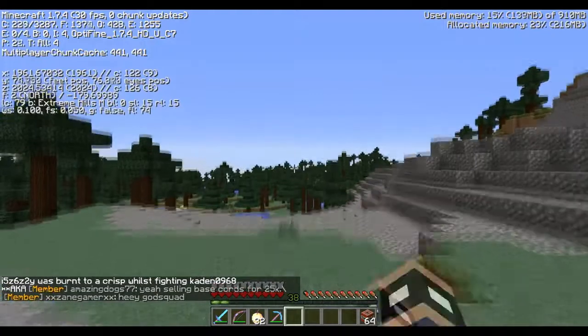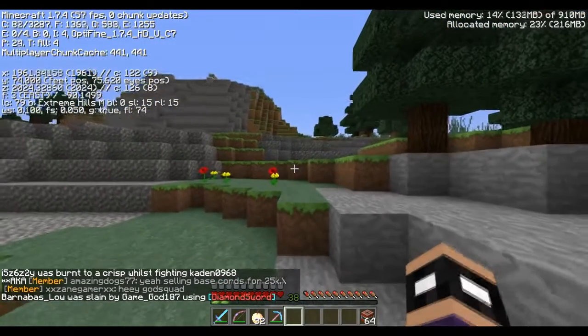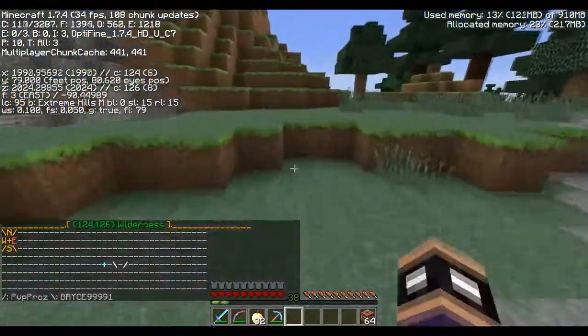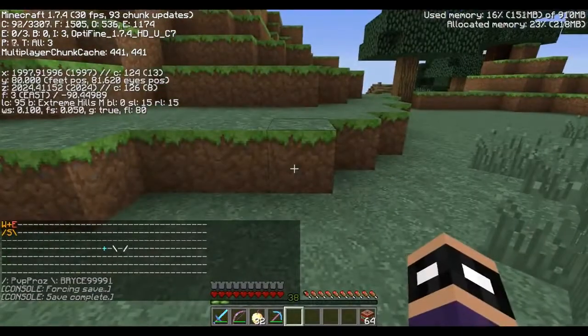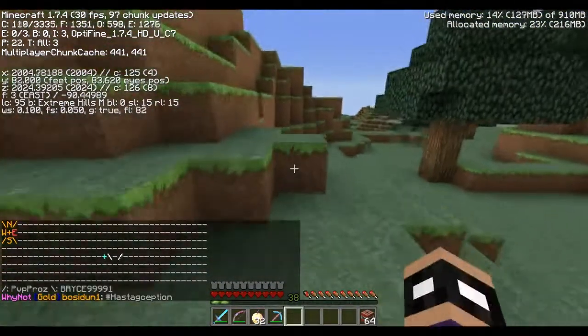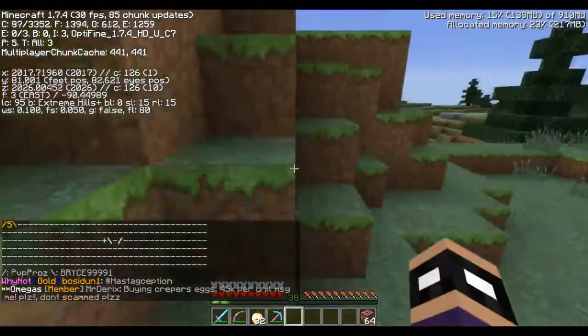Facing north, I turn my character to the east and start running. In the bottom left corner you can see my character getting closer and closer to that actual faction claim. I'm now one chunk away, so if I step a little bit further I'll be right on top of their land.